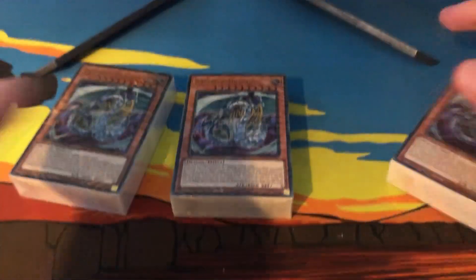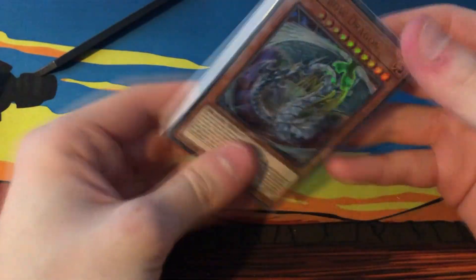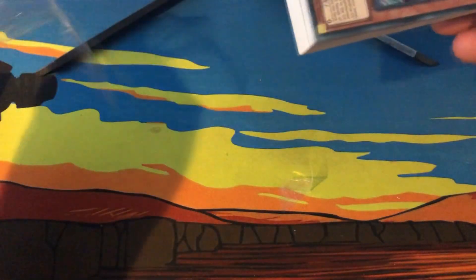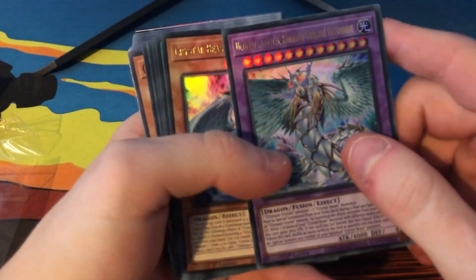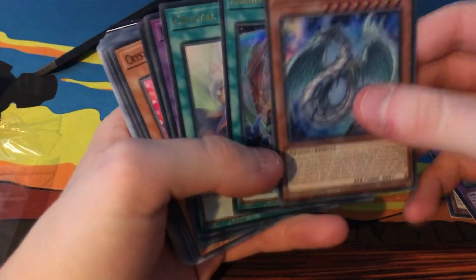There we have it — three structure decks. We'll only open one on camera and then see if we can make a deck out of these. Here we go. You get three packs with three structure decks, so these are all the cards you'll be getting. One really nice Rainbow Dragon, one Rainbow Dragon Overdrive — look at that, it's beautiful — and then Crystal Beast Rainbow Dragon as well.